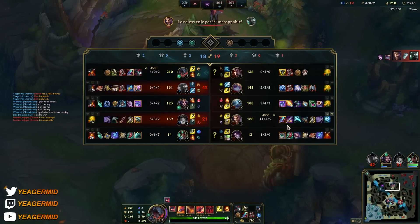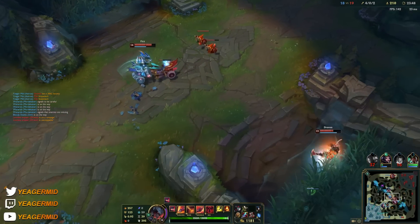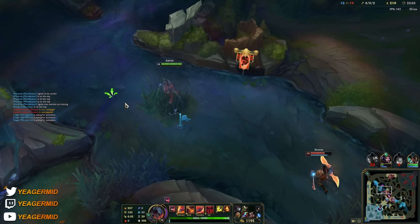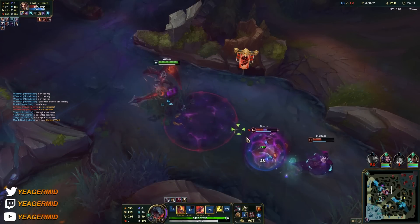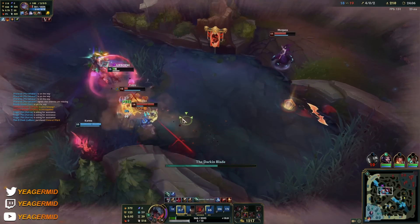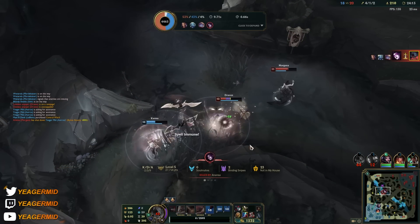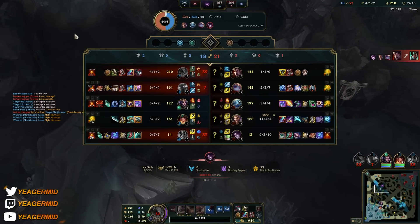RIP Mordekaiser — it's a bit difficult for Mordekaiser to find an engage just because of the Morgana shield. Oh, he did not die — that is so sad! I could have gotten a triple kill right here. I think he survived with one HP or something.